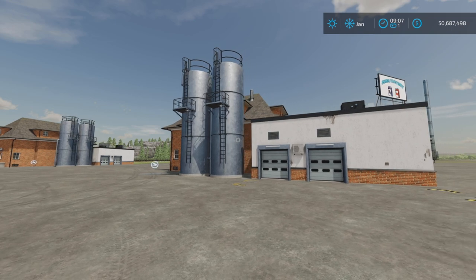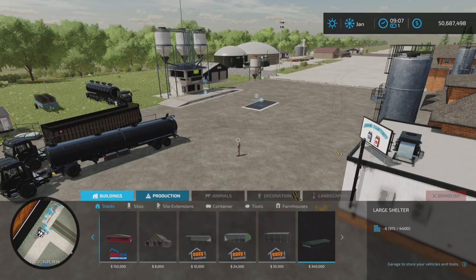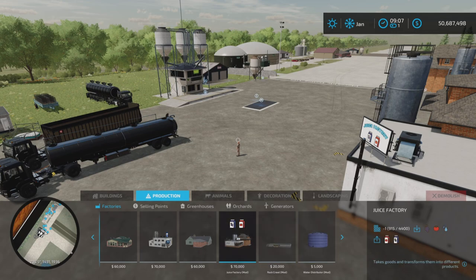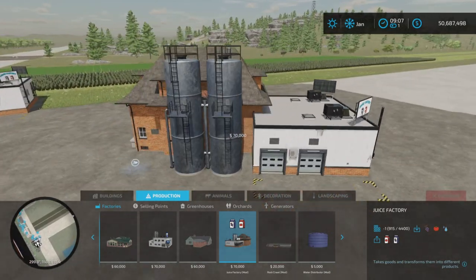It is a factory — a juice factory, as the title says. 18 slots on console; you'll find it under Productions and Factories. Juice Factory costs $70,000 and produces grape juice and tomato juice.